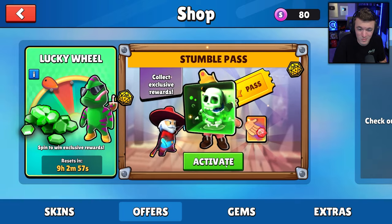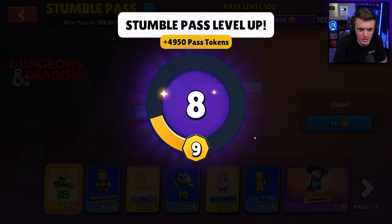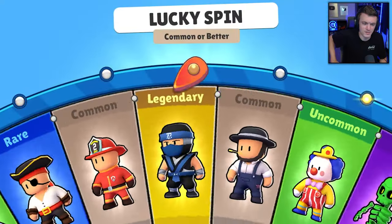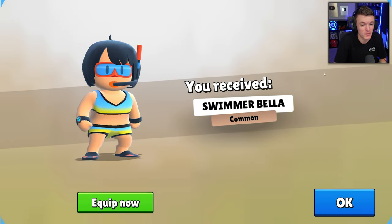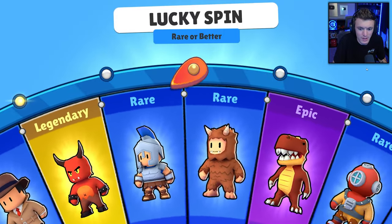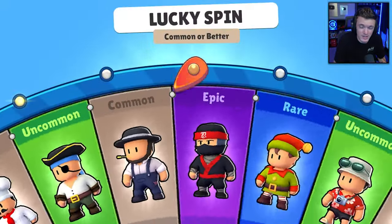We have the Stumble Pass too, let's activate it — that's technically in the item shop and we want to get everything. Bypassing levels, buying all the way through, just going for the skins. All the way to level 100. Common or better — new skins, that's all we want. We got Swimmer Bella. Another lucky wheel spin — Dinosaur Chomper epic nice. The Sage — legendary. Curious to see how many skins we get total.